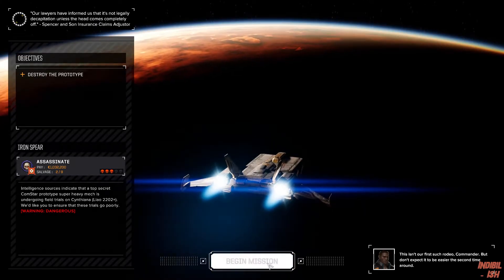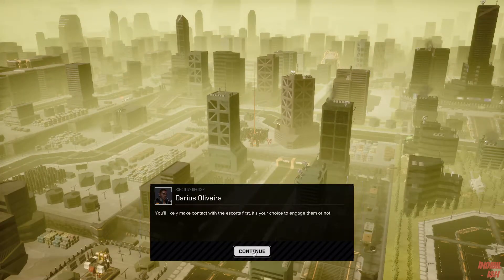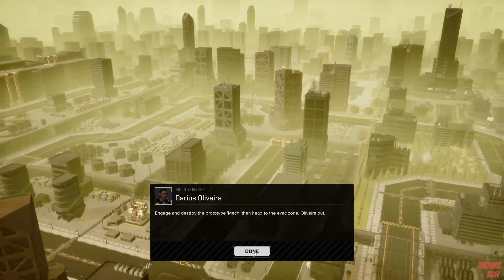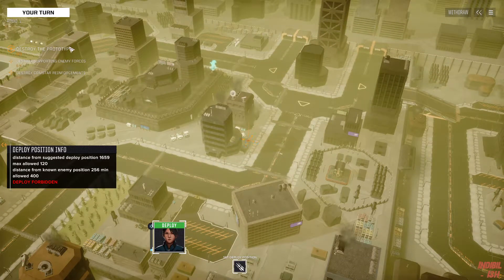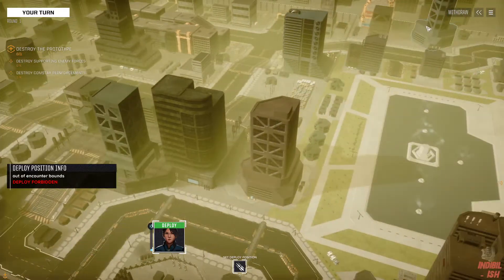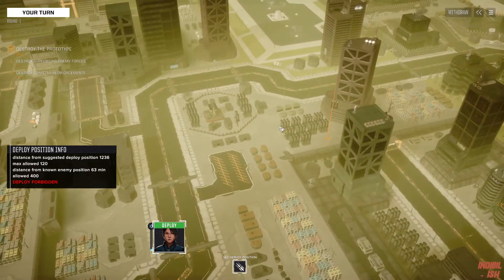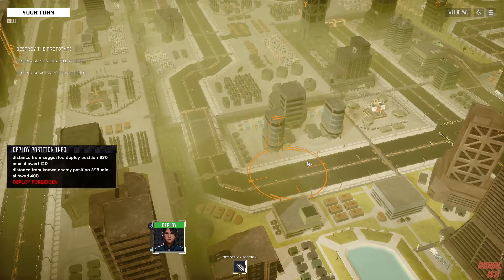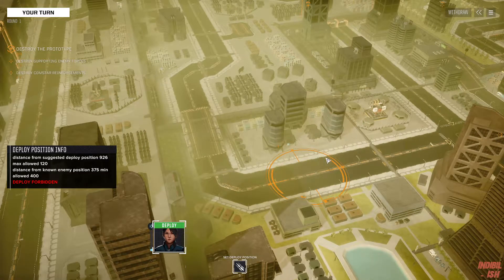I'm gonna wait until this loads up and we meet when we're ready to drop. Let's go in — command interface initiated. We'll talk about deployment in a second. So here and here, and you're here. Okay, as crazy as this is, I think I want to swarm them. We're in for a lot of damage if we do this, but I think it's our best bet. So let's go.